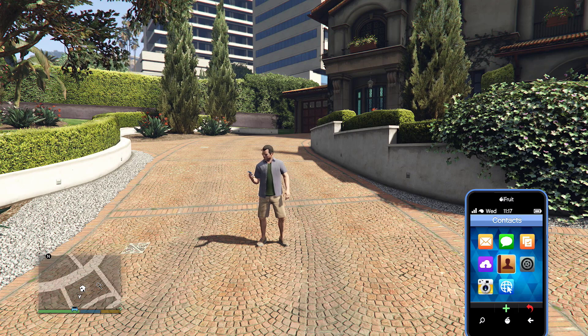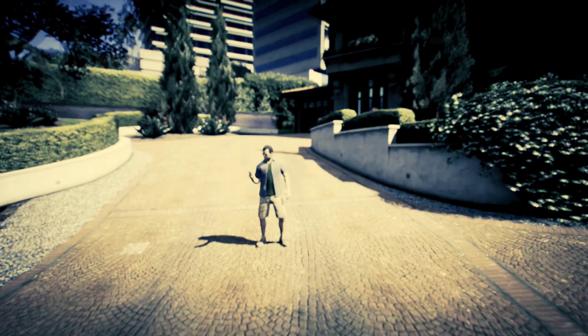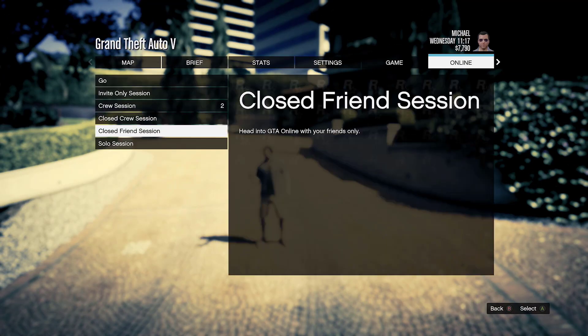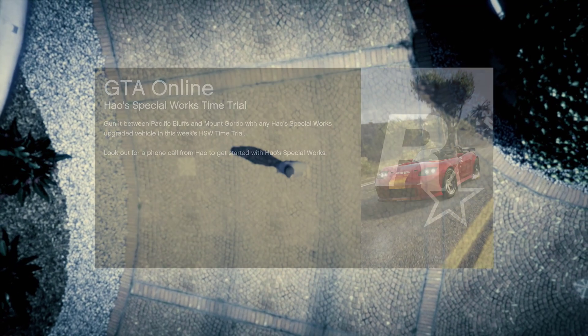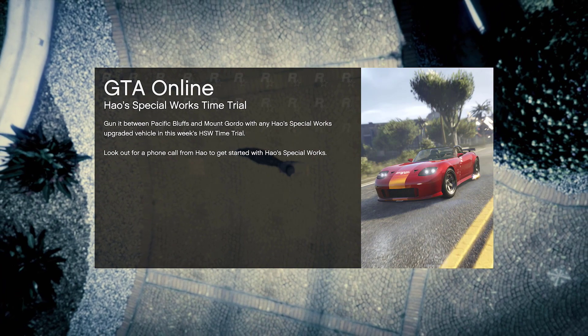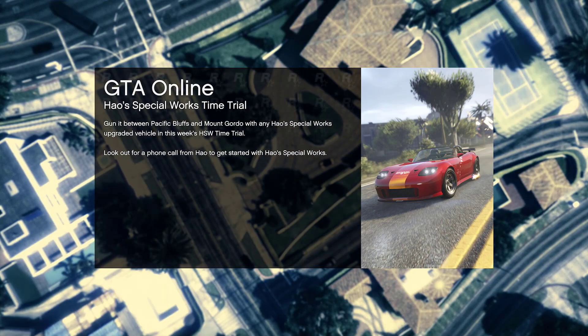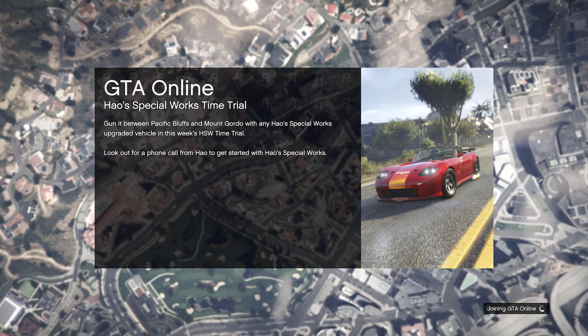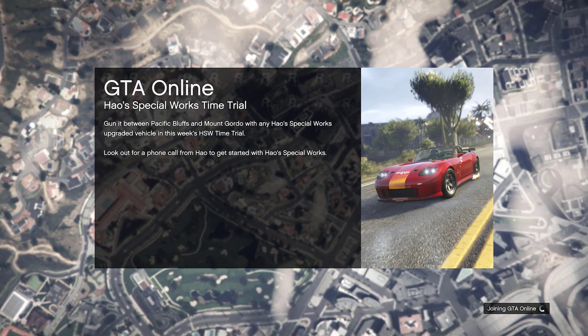Now, straight away, make your way to GTA Online — invite-only or public lobby. I highly recommend invite-only if you want to chill out. As you can see, the time is frozen as we go into GTA Online. If you've done everything correctly, your time will be frozen in GTA Online.